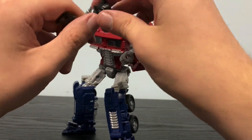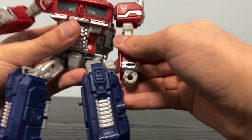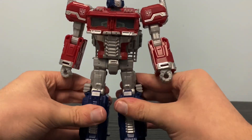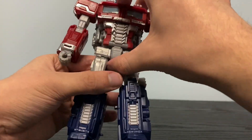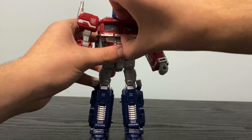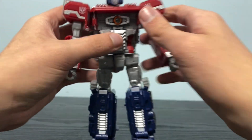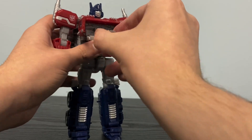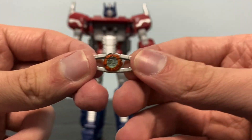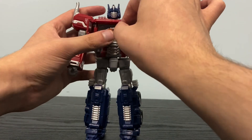He also has another accessory which has been visible throughout the whole video, and I'm sure everyone has been wanting me to talk about it. This version of Optimus Prime has the Matrix of Leadership — it's been visible through his chest this whole time. It's a very, very nice looking Matrix. It is very small and there's no way for him to hold it, which is kind of unfortunate. It's all clear plastic, so some people might be upset about that — apparently everyone hates clear plastic.